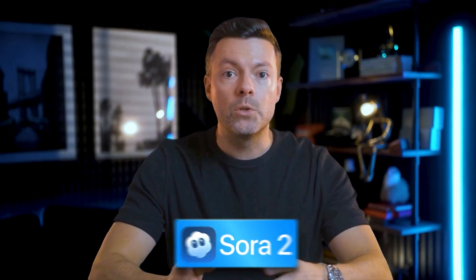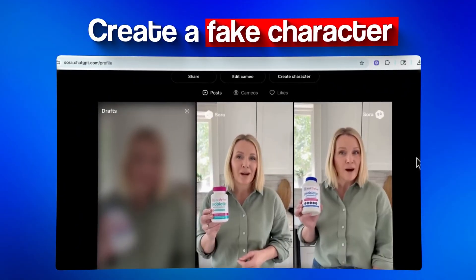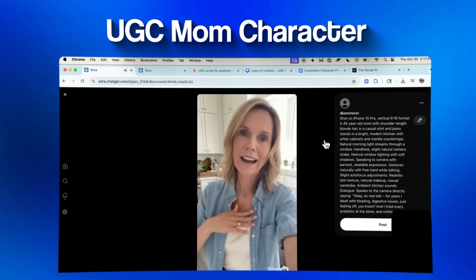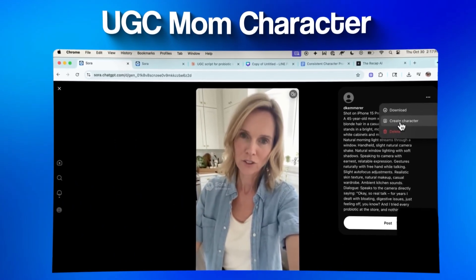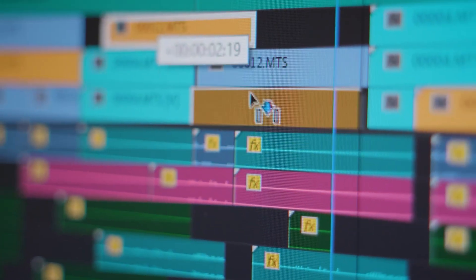A big update just came out with Sora 2. It lets you create a fake character and gives them their own kind of Sora 2 account. So I made this UGC mom character. Then you can actually mention that character to have them speak, hold things, do different actions, and it will keep everything consistent — keep the scene the same — so you can connect a bunch of these videos together to get 30 seconds, 60 seconds, two minutes long, however long you want, as long as you join these clips together.